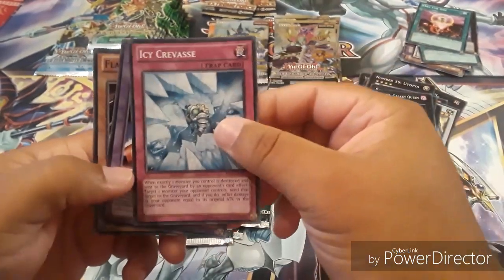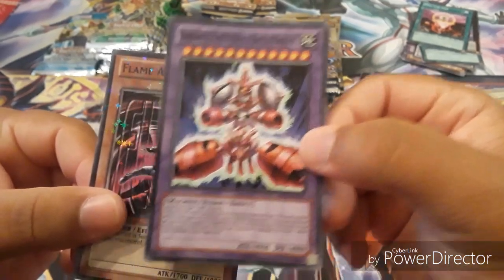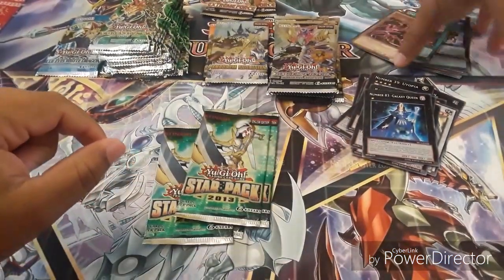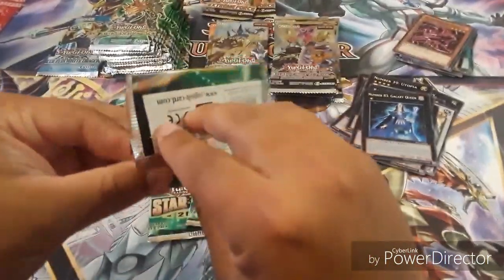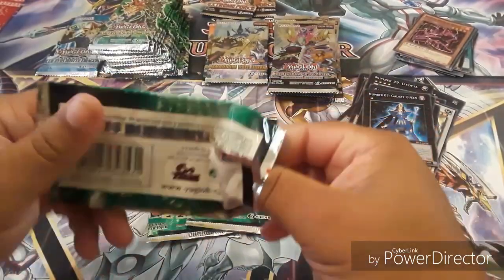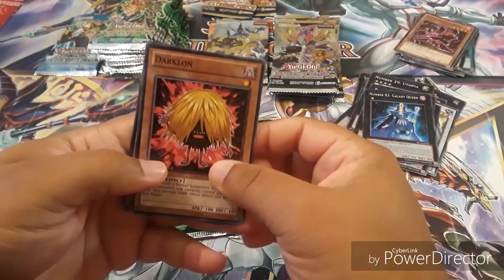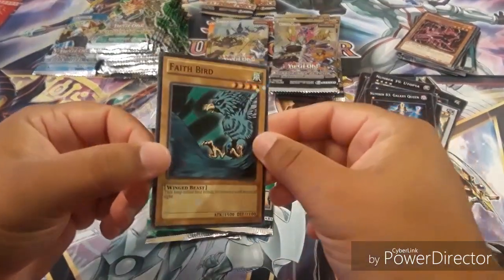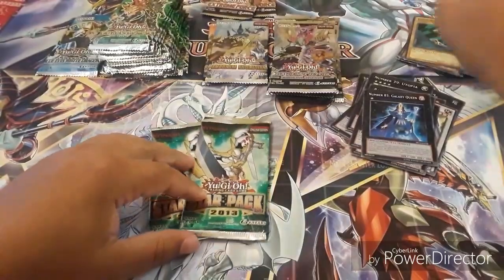I don't know how to pronounce that — there you go. And a nice Flame Armor Ninja DT. There's some cards that I don't remember from the series. If you see anything nice that I don't shout out really loud, it's because I probably forgot about it. But yeah, the ninja cards and everything is nice. Dark ninja — I'm telling you, I'm gonna make a Ninja Deck. And a Faith Bird DT right here.